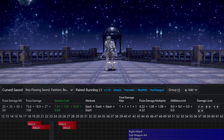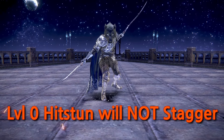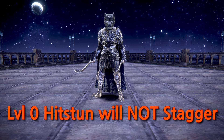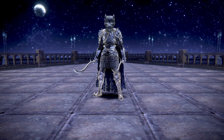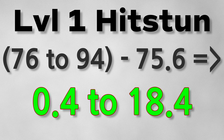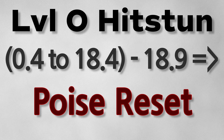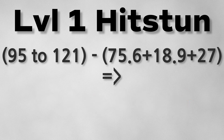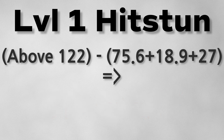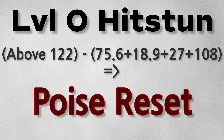So how does this explain what we saw earlier? It turns out that the left-hand swing for the PS CS running L1 has a hitstun value of 0. Level 0 hitstuns will inflict poise damage, but will not stagger in the event that the attack poise breaks you — all that happens is your poise resets back to full. We can use this to explain the two poise sweet spots. 76-94 puts you in range of not getting staggered by the first hit, which has a level 1 hitstun, while also getting your poise reset by the second hit, which has a level 0 hitstun. At the 95-121 territory, you are in range of getting staggered by the third hit's level 1 stun. But past 122, you are able to tank the third hit's poise damage, avoiding the level 1 stun, while the fourth hit resets your poise back to full with no stun.